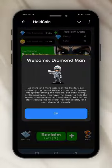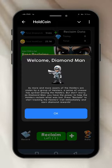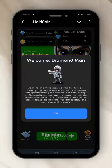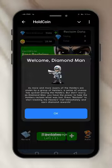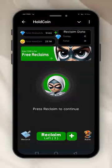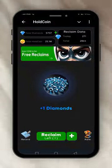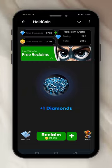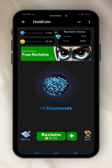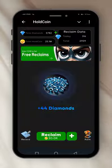Diamond reclaim is like a game. They say: daily tasks — small and more assets of the holders are stolen by a group of hissers. A sense of unease has spread among the holders, but don't worry — as Diamond Man, you have the power to help the holders reclaim what was lost. Press reclaim to start tracking the hisser's trail immediately and earn diamond rewards. So I press reclaim — I got one diamond. I press again — I got ten thousand coins spent and 44 diamonds. That's how you play the reclaim game.